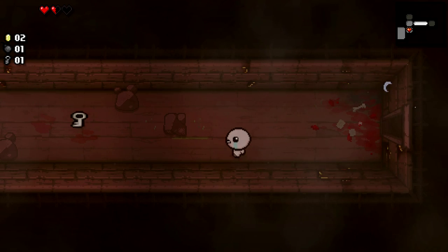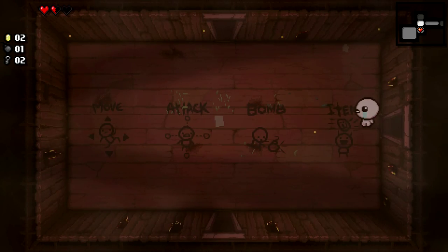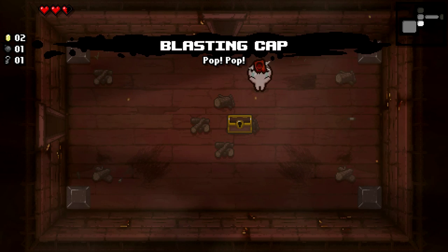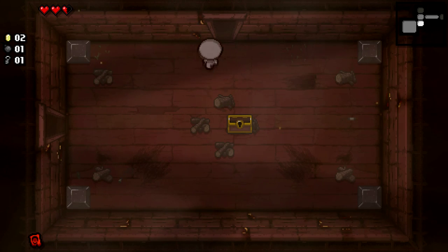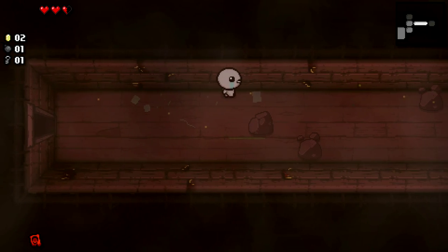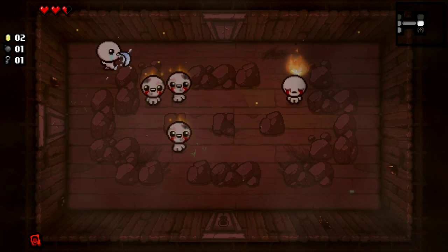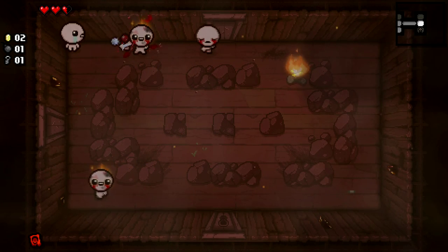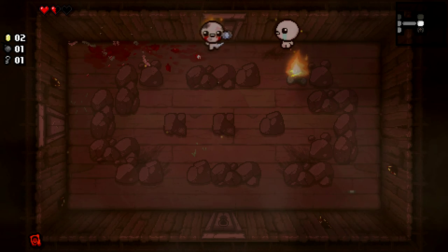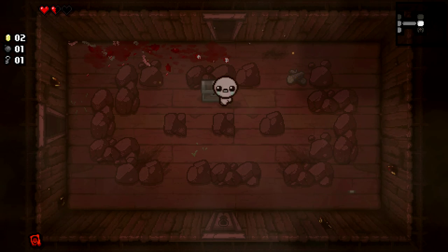Let's kill this scrotum fly here. We do have another key, so I am going to head over and pick up this health and open this chest. Blasting cap — not quite sure what that does, but we got a thing. We do have one bomb. We are going to be stuck in a corner, which is two bits of bad damage I probably could have avoided, but that is all right.